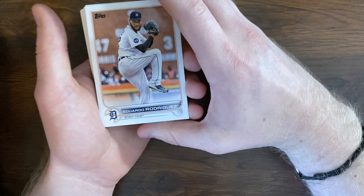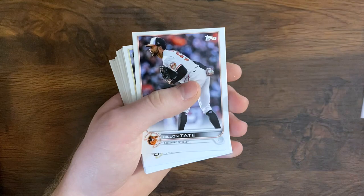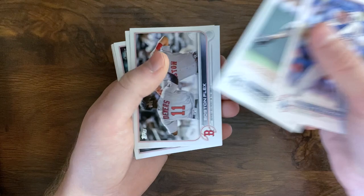Starting off: Eduardo Rodriguez, Mike Clevenger, rookie debut Jaron Durant, Dylan Tate, Sean Minaya, Ryland Bannon, Matt Duffy, Seth Brown, Royce Lewis rookie, Freddie Freeman, Nestor Cortez, Boston Flex, Andrew Stevenson, Joe Smith.